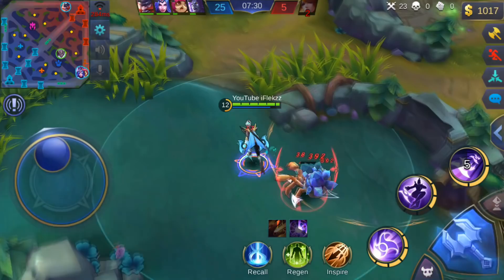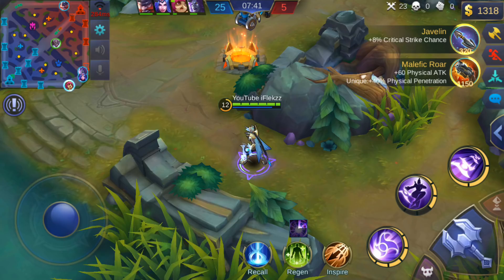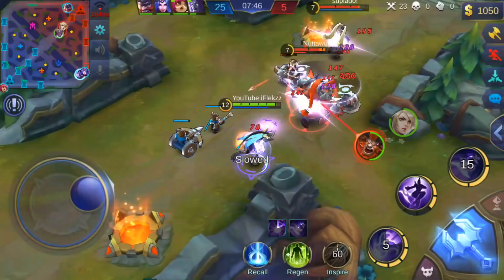I look at the items and decide to buy the critical hit item — that's useful. As you've seen in the video, I kill Saber really fast and Layla also dies in just one second, bringing me to 25 kills.